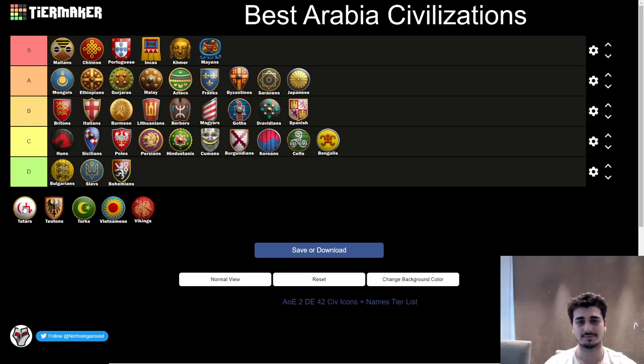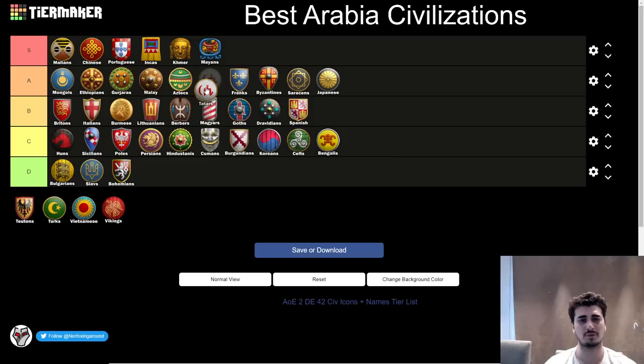Next up, the Tatars — an easy A tier civ, probably right above the Franks. It's very similar to Franks in that it has a decent early game and a good mid-game, but it has a better late game than Franks and more options. Even though Franks might be more powerful with the Paladin, Tatars have many more options: Keshik is really strong, Hussars with extra pierce armor, Thumb Ring for free as a good power spike, Cav Archers are very solid, and they have Camels as well. A very flexible civ.